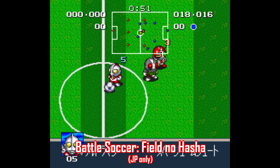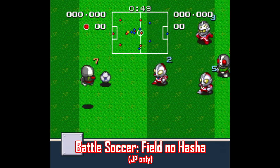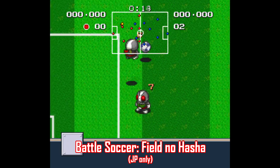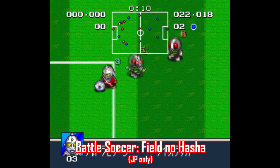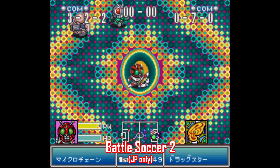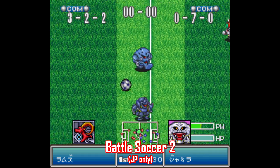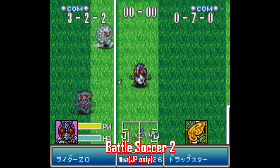Battle Soccer Field No Hasha takes place in the same universe as the Great Battle series, so it features Gundam, Ultraman, and Kamen Rider, among others, as playable characters. The problem is that this game plays very rigidly. It's an early Super Famicom title, and it shows. You're better off playing the sequel, simply titled Battle Soccer 2. This one still isn't all that great, but it looks, sounds, and plays a lot like a more palatable version of Mega Man Soccer, so if you liked that game, you'll like this one.